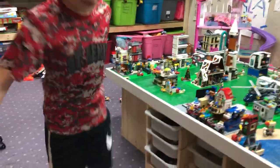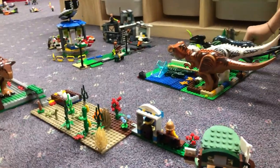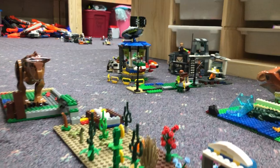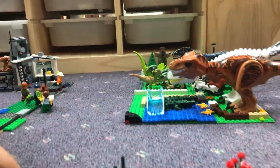Right here we got our carnival. We got our dinosaur area. And then we got our gift shop right here. Then this is the way you get in. And then over here you come over to our garden area with a chicken and an egg.